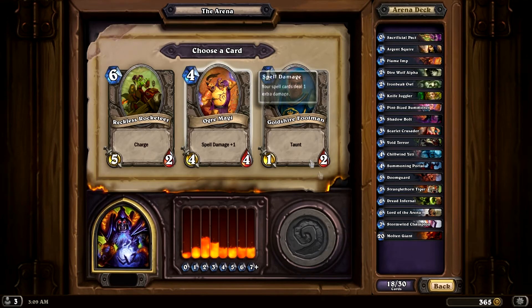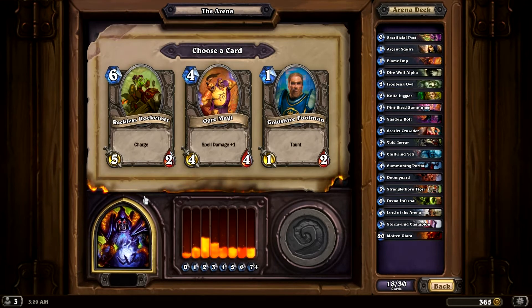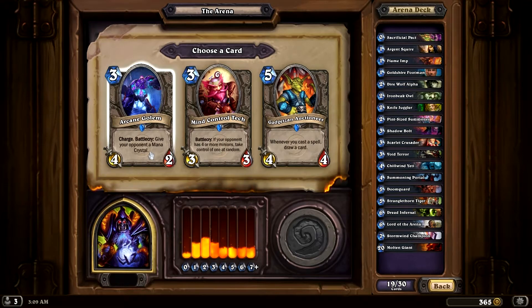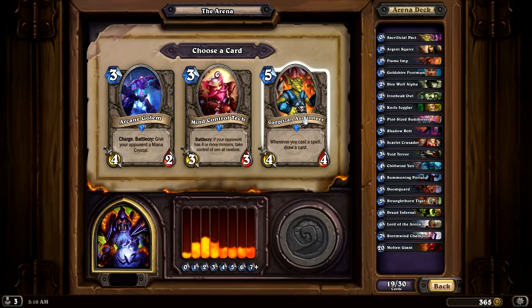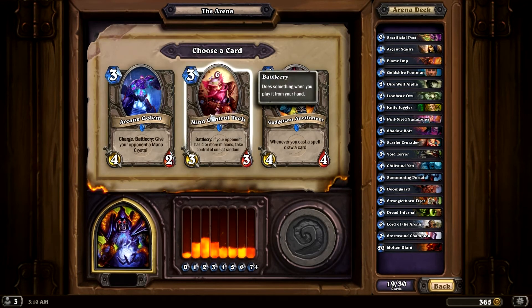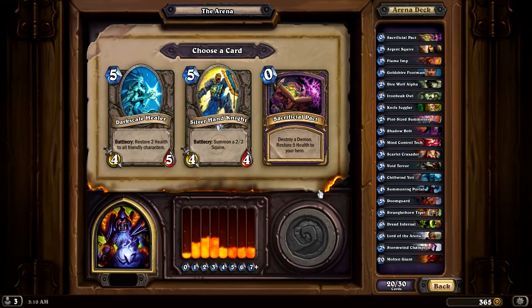Getting a 5-attack charge is good, but basically it's a one-shot thing for six — I don't like it. Let's go ahead and get a 1/2 taunt. Whenever I cast a spell, draw a card — that's not going to work. Battlecry: give your opponent a mana crystal. These aren't really all that great. If the opponent has four or more minions, take control of one at random — that would be okay, but we're not going to be casting many spells. We have charge, but we give the opponent a mana crystal — probably not good either. Just going to take Mind Control Tech. Probably won't ever get to use its Battlecry, but hey, if we can, that'll be great.